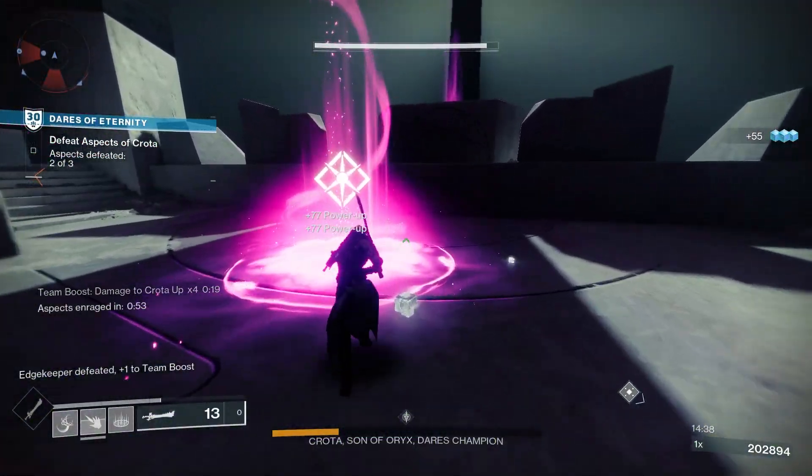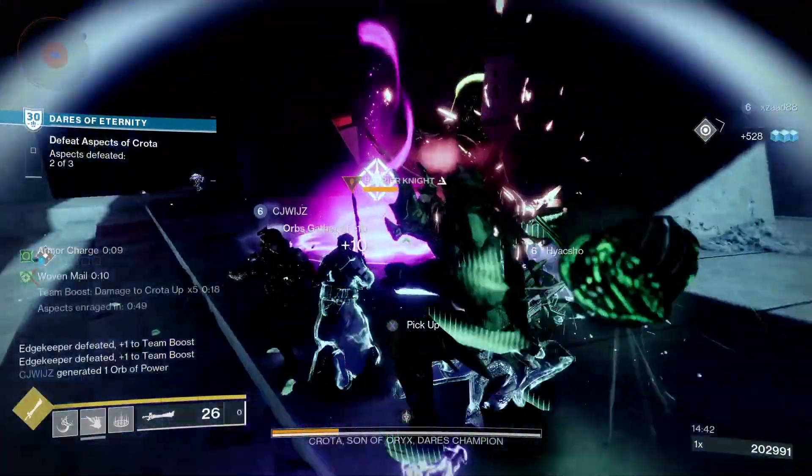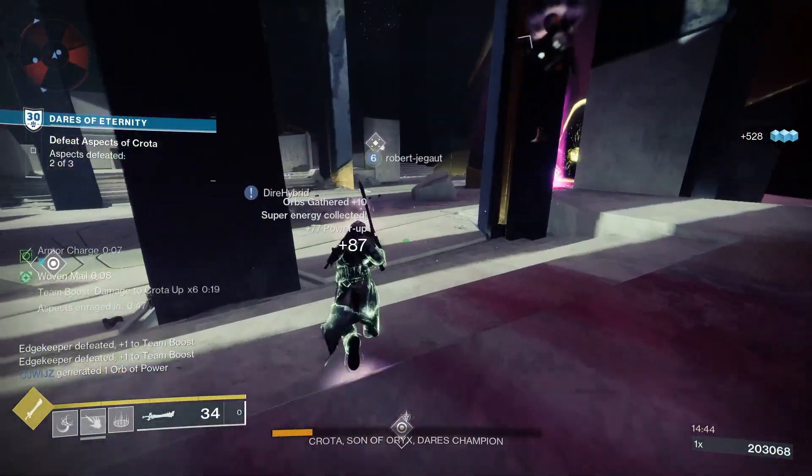If you haven't got Two-Tailed Fox and are looking to get it, you can pick it up from Xur when he's selling it, or you can get it from random drops of exotic engrams.